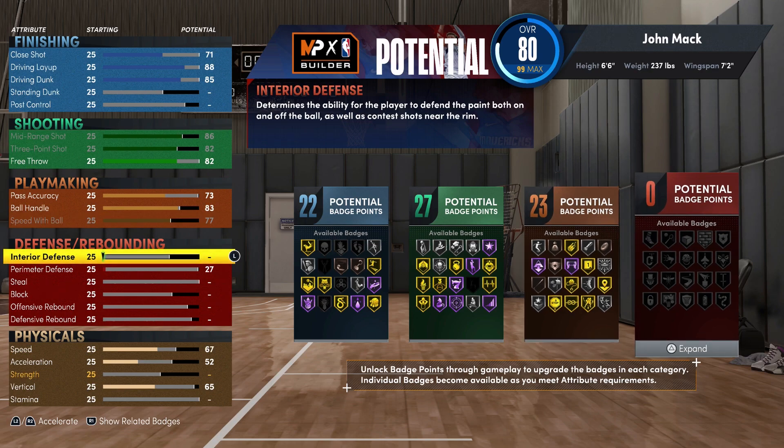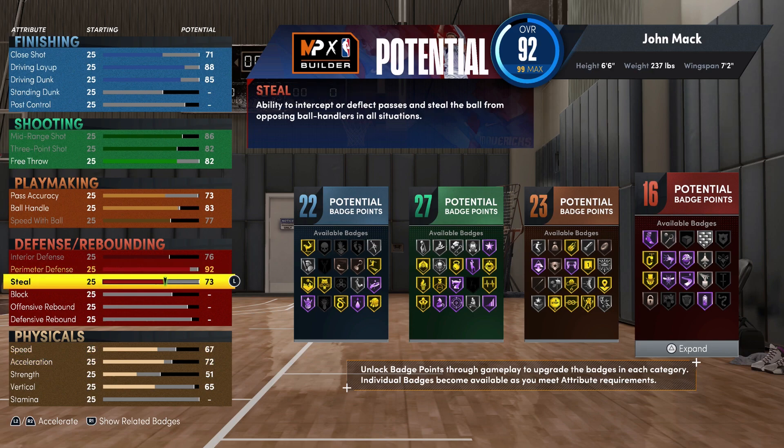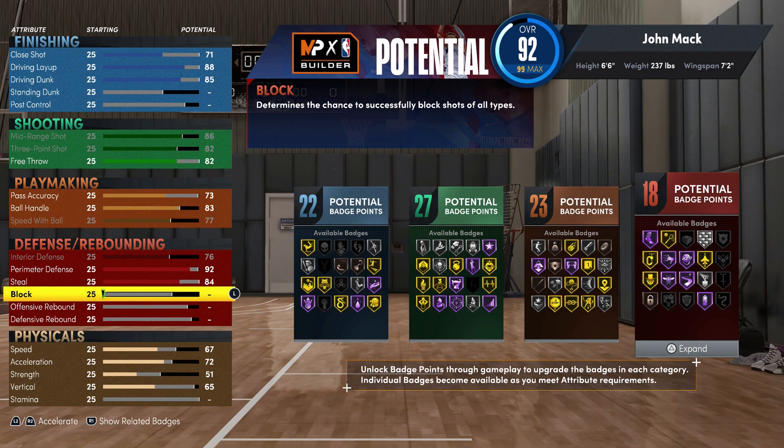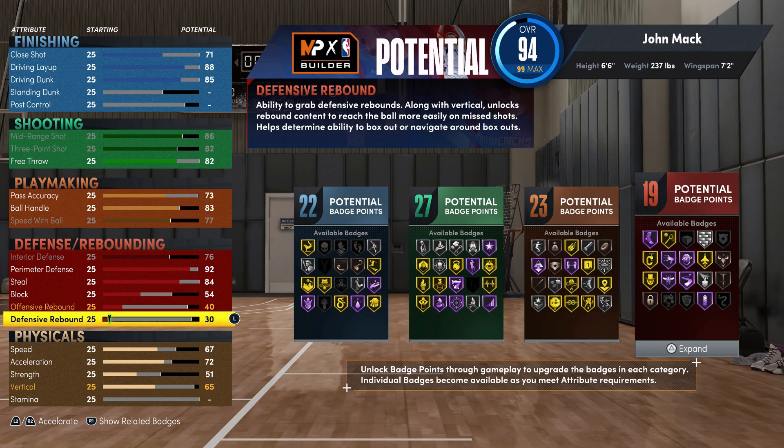Lastly, for defense and rebounding: you're going to bring your interior defense up to a 76, your perimeter defense up to a 92, your steal up to an 84, your block up to a 54, your offensive rebounding up to a 40, and your defensive rebounding up to a 70. That's going to give you 22 defense and rebounding badges.